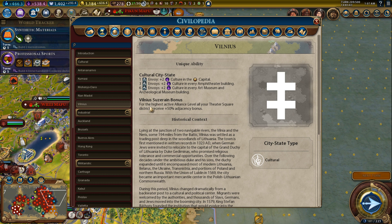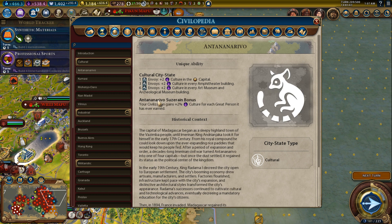Vilnius: for the highest active alliance level, all your theater square districts receive a plus fifty percent adjacency bonus. This is pretty much rubbish — I can't imagine ever going for this. The cultural city-states are pretty disappointing overall, except maybe Antananarivo, because if you're going for a cultural victory you'll probably want to get a lot of great people.